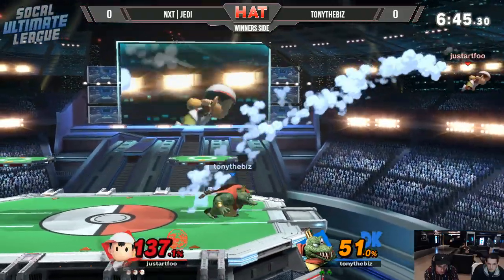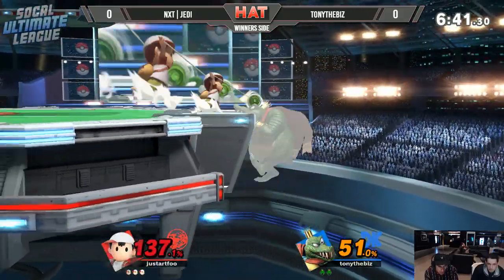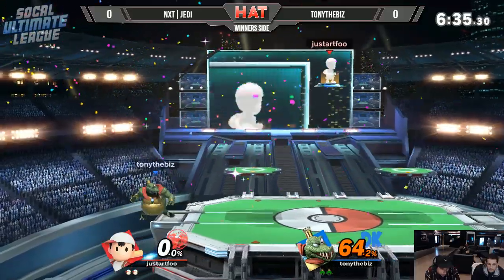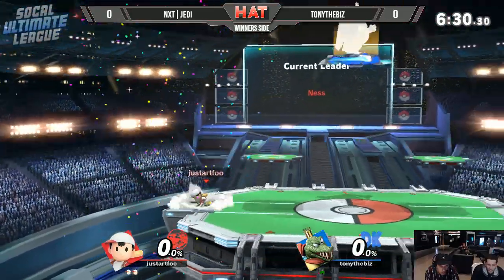He doesn't want to waste his double jump. I really respect Tony the Biz trying to go for these edge guards — one of Ness's biggest weaknesses is the vulnerability during PK fire. Just going to interrupt that PK thunder — wow, all right.